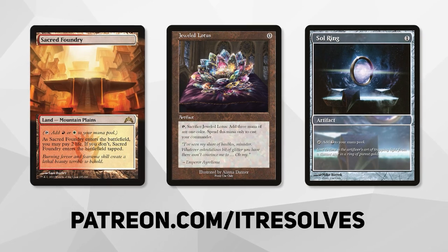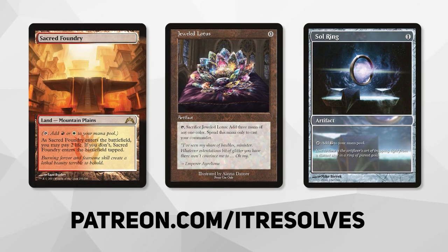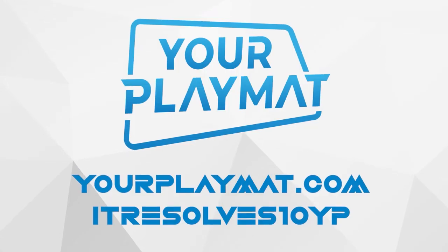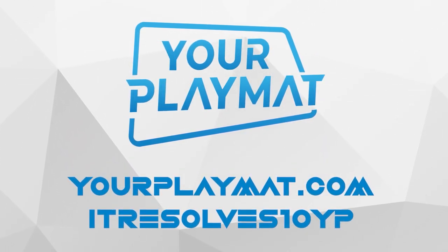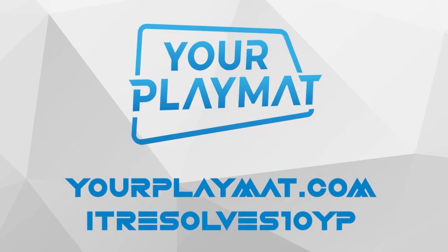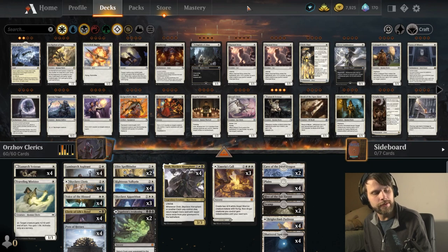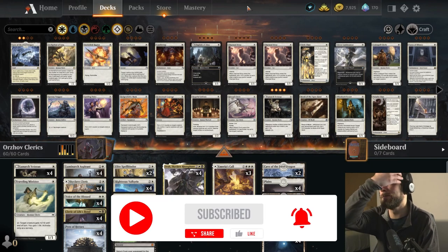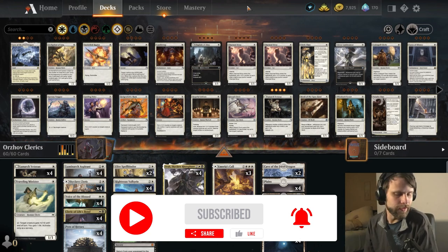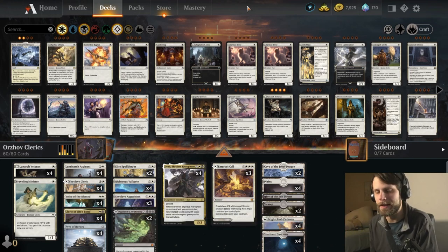What's going on, guys? If you want to support our content and pick up this month's amazing Patreon rewards, you can do so at patreon.com/itresolves. If you're interested in custom playmats and sleeves, visit yourplaymat.com and use code itresolves10yp for 10% off your entire purchase. Welcome back to another standard gameplay video. Please make sure you subscribe — it really would mean a lot. Any and all support is greatly appreciated. Leave a little thumbs up if you enjoyed the video, and hit that little bell so you get notified when we post new videos.